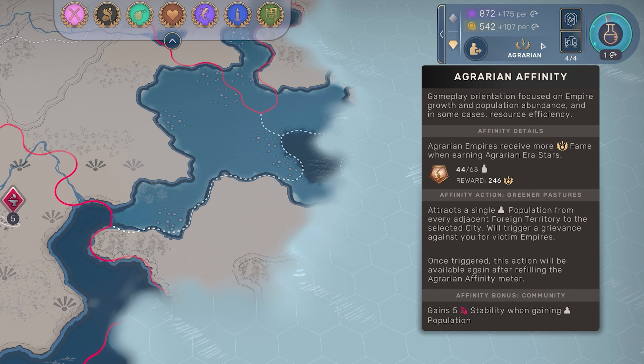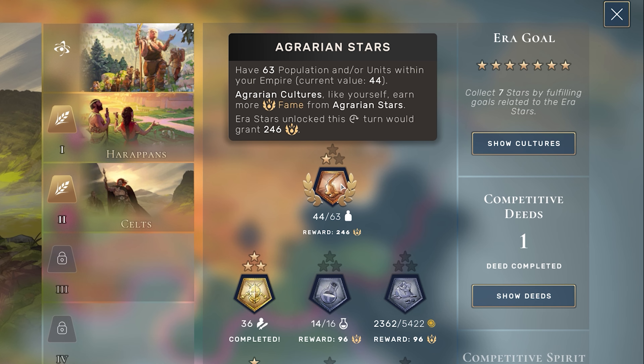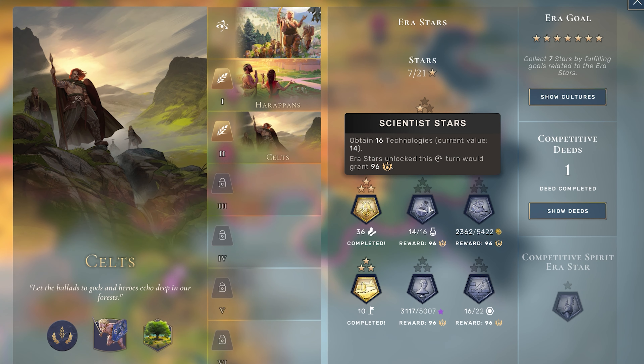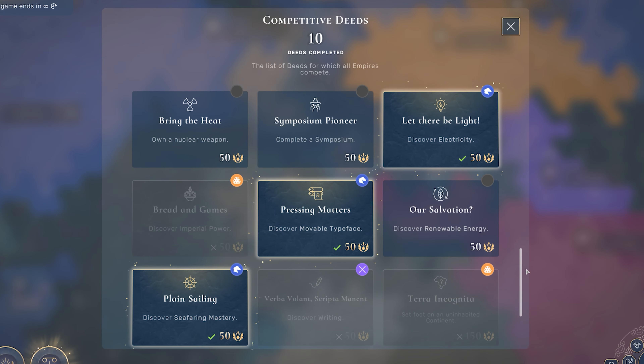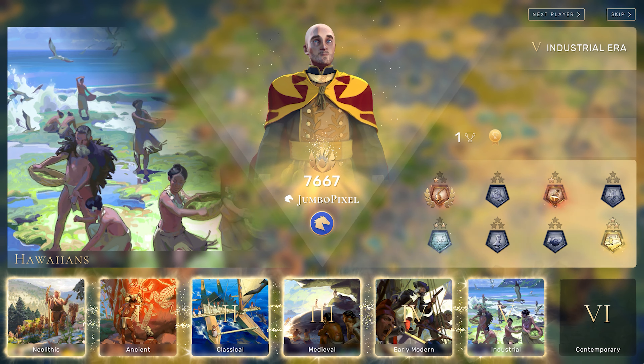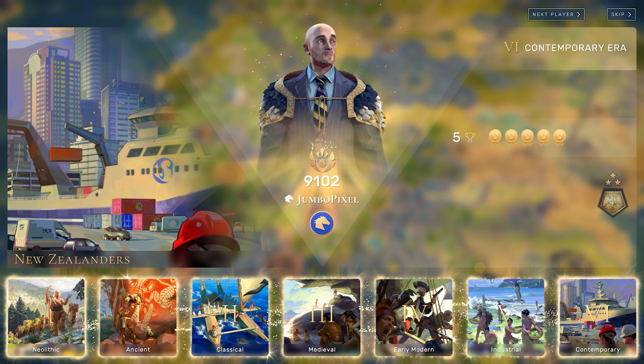These cultures are divided into different affinities. Take the agrarian cultures for example — focused around food. Their action 'greener pastures' lets you attract population from neighboring cities into your own. You'll also earn more fame around your agrarian stars if you're an agrarian culture. Of course we'll need to earn these stars and the fame that comes with them to progress through to the next era, and they each focus around different activities and yields in the game. You can also explore the map, engage in events or deeds to earn more fame, and you can check it at any time on the left-hand side of the screen to make sure you're staying competitive with your foes. Join me next time and we'll continue this journey from outpost to empire, managing cities, civics, science and more.